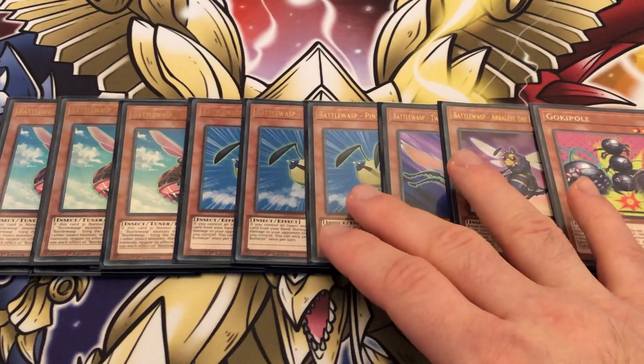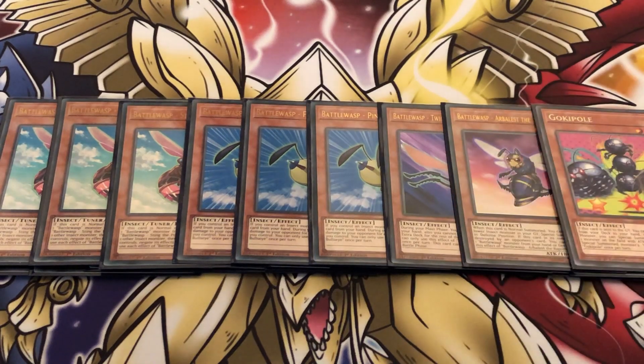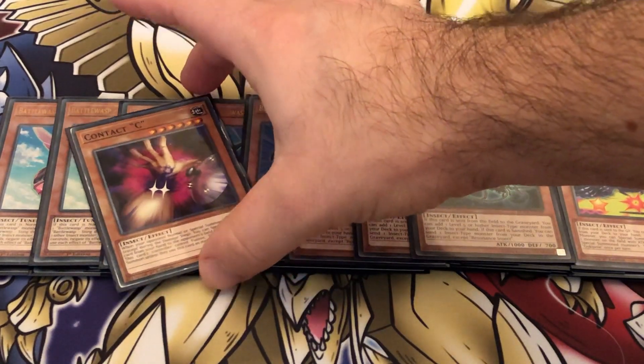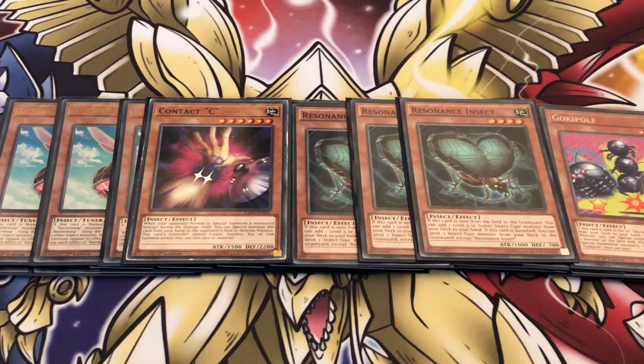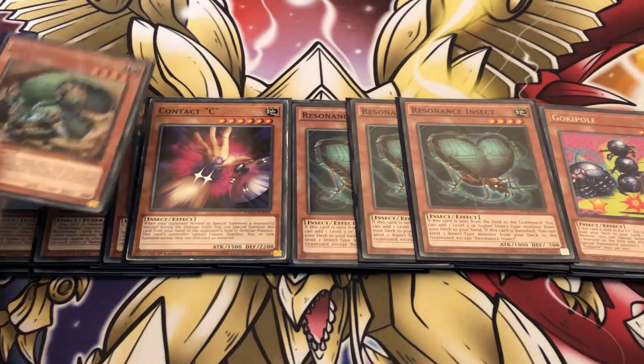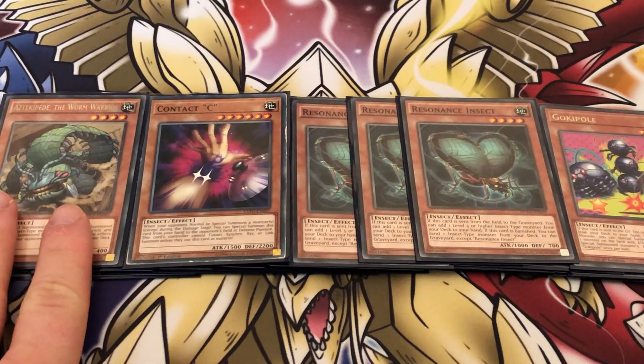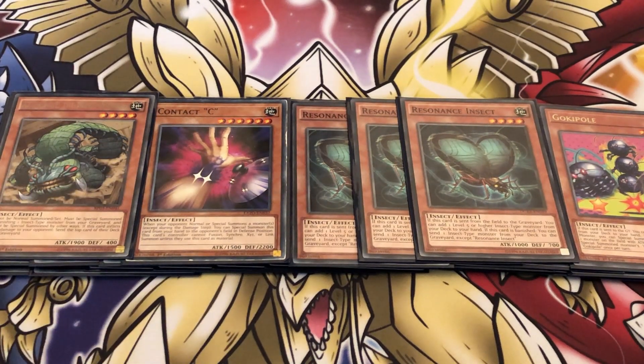Moving on to the generic insect support. One copy of Gokipole, combos with your three copies of Resonance Insect. I'm playing one copy of Contact C — I'm not playing Retaliating C, I just think Contact C is fine enough. And then this card is supposed to be a Doomdozer, but I sold my only copy and I'm waiting for a new one in the post, so I'm using the Worm Warrior as a proxy for it since they share a similar artistic style. So that's supposed to be a Doomdozer.